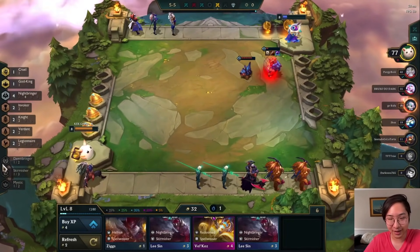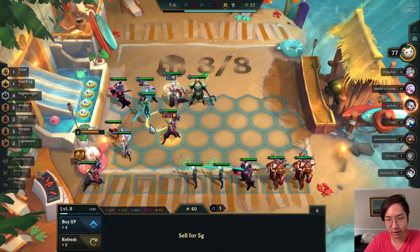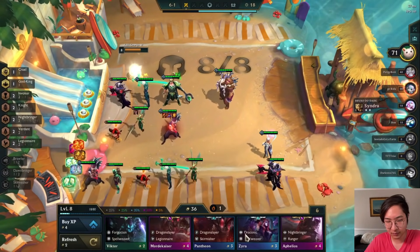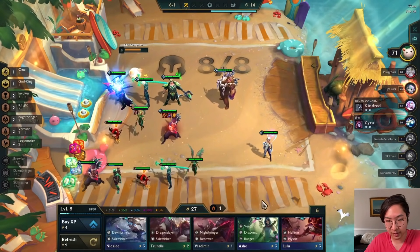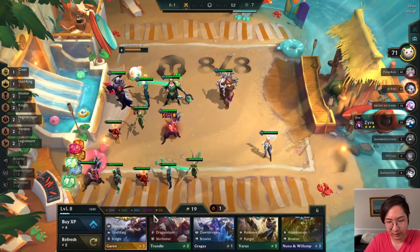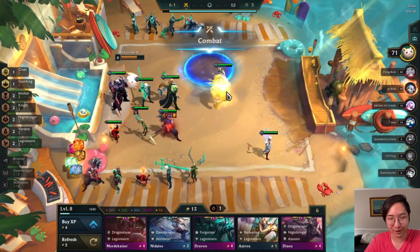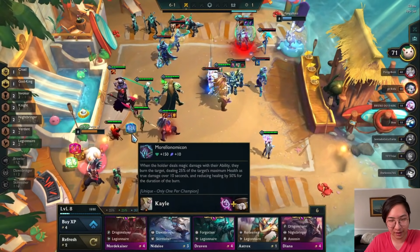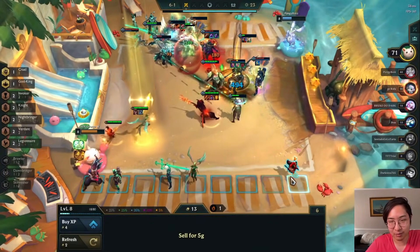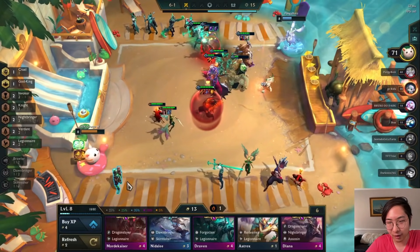I really need Kale - she's just the strongest legendary in this team comp because I have a Guardian Angel, so fights are guaranteed to last long and she just scales infinitely. This opponent has Ashe three-star, which is also pretty scary. Look at Kale's attack - it looks insane. She's only level one without good items, but if she had good items and was two-star she would definitely destroy them. I also realized Morgana doesn't actually use Morello effectively because she's not doing magic damage - Morello only works on magic damage.